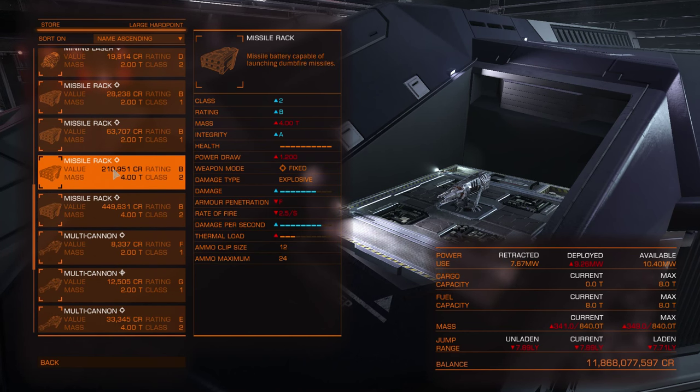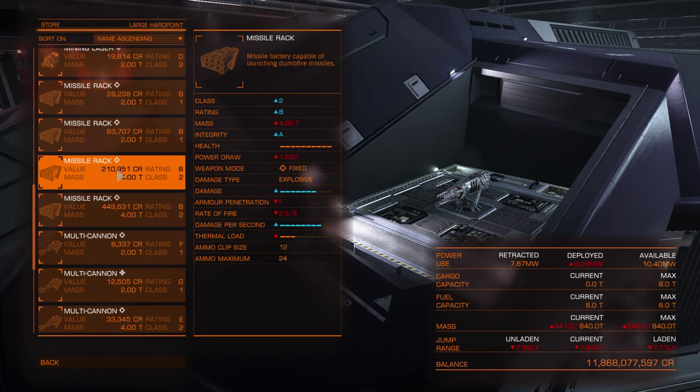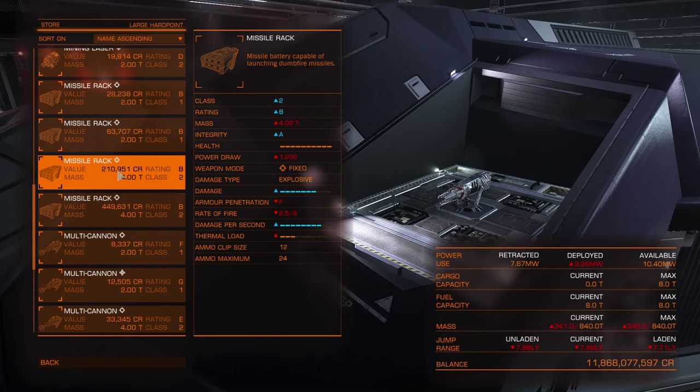There are also missiles and torpedoes — they are explosive. Heat seeker missiles lock onto a target; you wait a couple of seconds for lock and then they automatically track. Dumpfire missiles fly straight — they don't track enemies and are used like any other fixed projectile weapon.